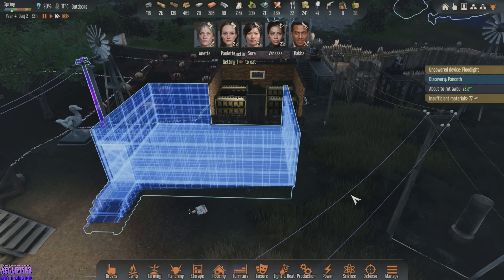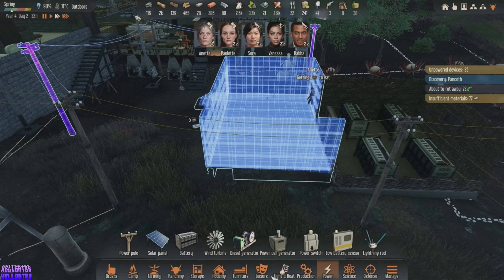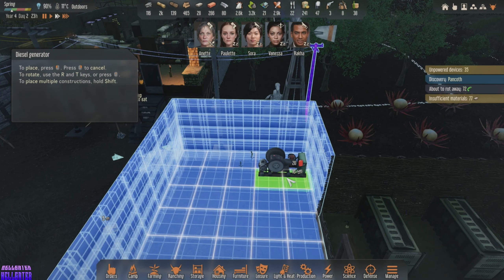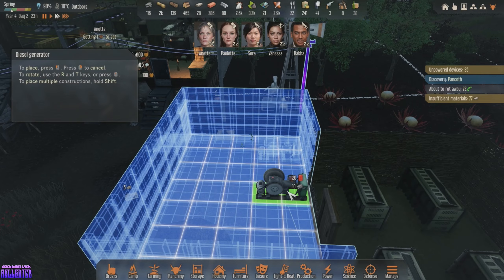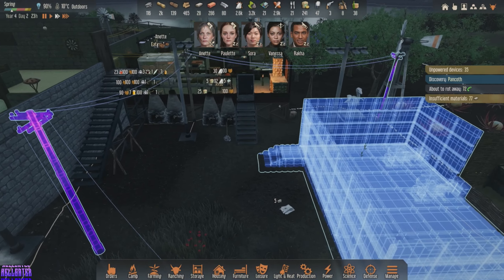And then, once we have that built, we will start putting in some generators — one there. And I forgot to hold down the button again, big surprise. One there. Hopefully this will fix our power situation.